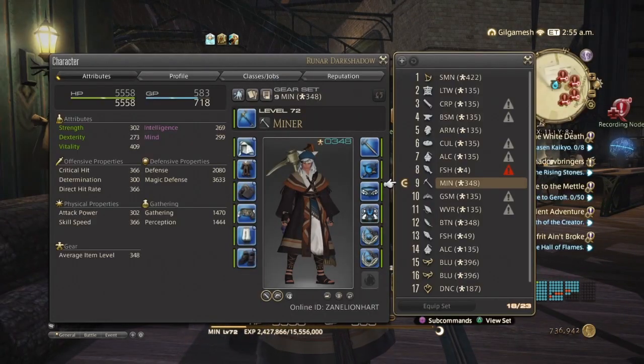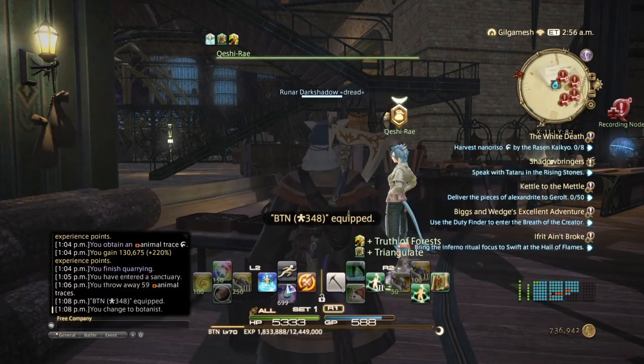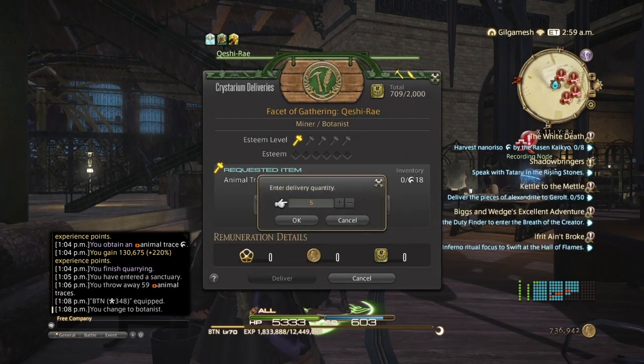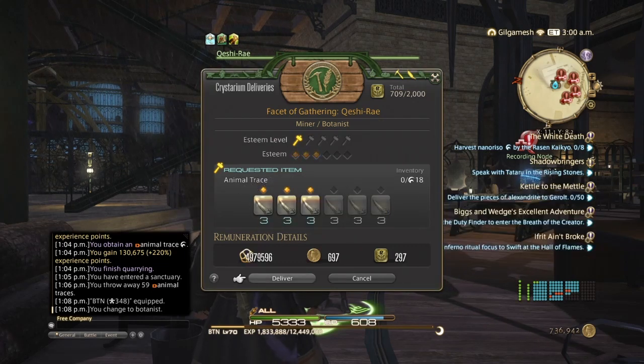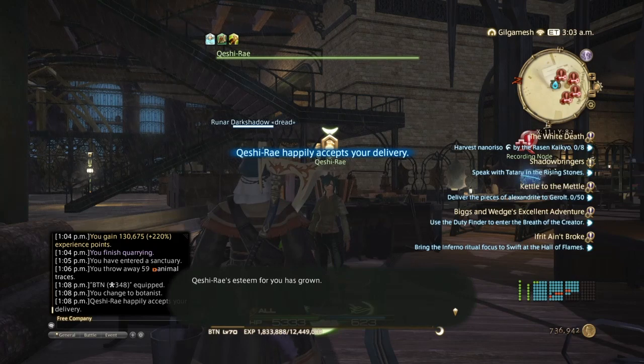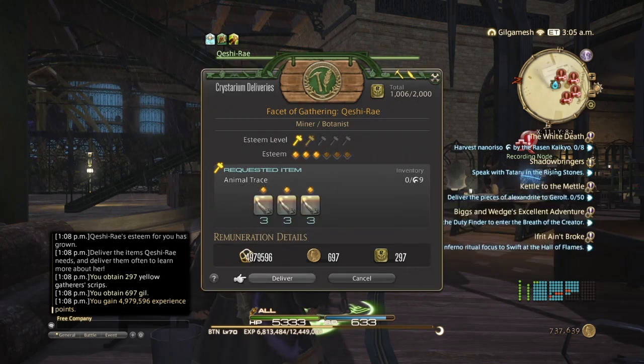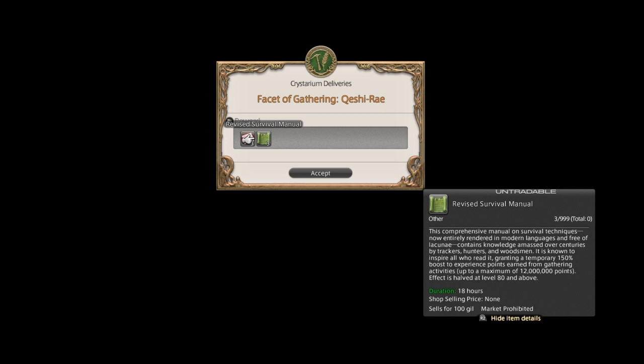So we're going to switch over to Botanist, who has the same gear. I believe I can turn these in as level 70. We're going to do 9, so that's about halfway — I'm getting 4,979,596 XP. Let's go ahead and turn the rest in since our Botanist is a little bit low. Food and revised manuals will give you up to 12 million points before it drops off. And then the esteem level increases, just like custom deliveries.